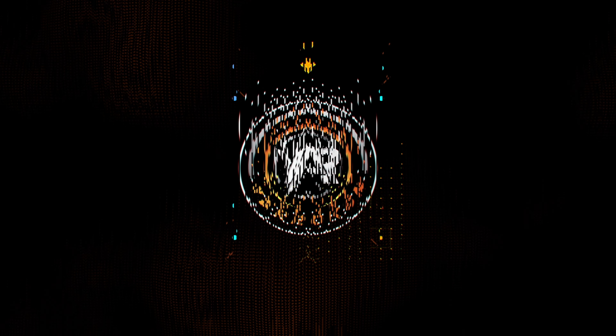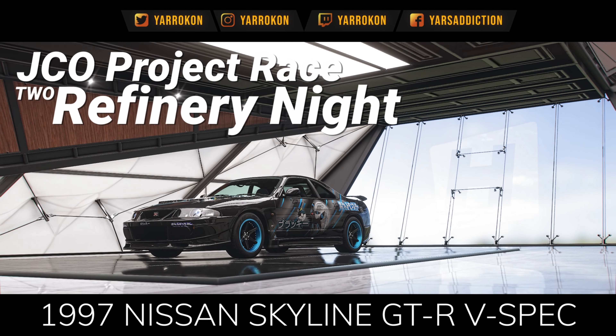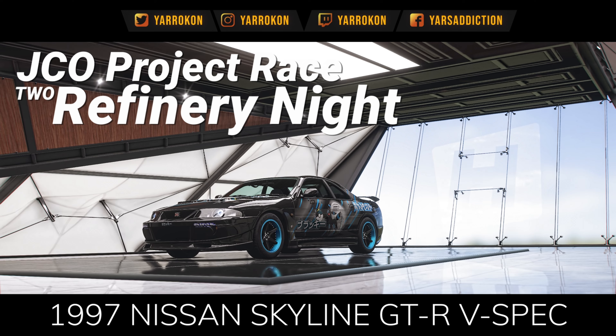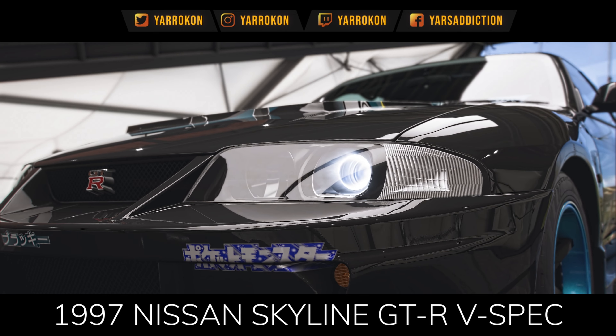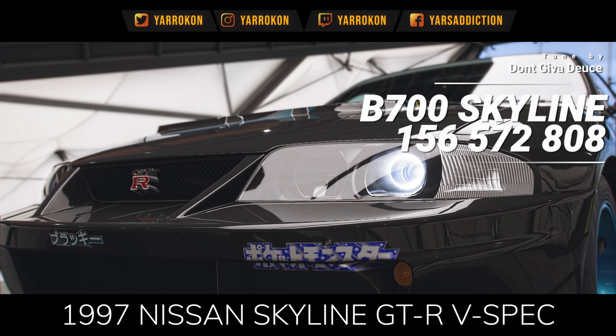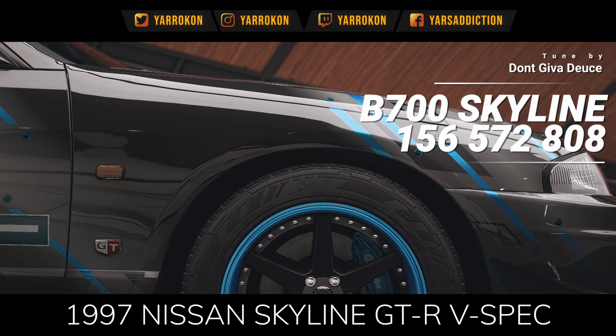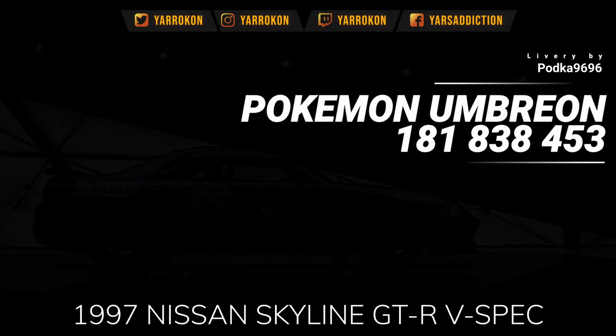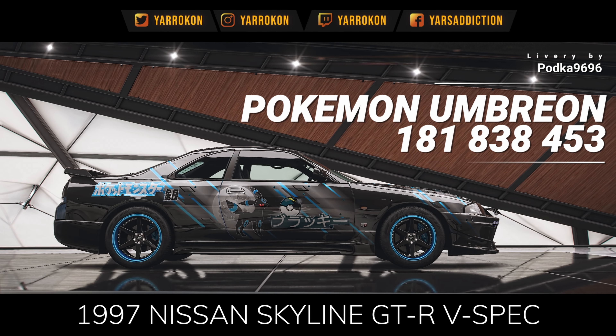Hello everyone, I'm Yarkon and welcome back for another Blueprint review — JCO Project Race 2. Josie has allowed us to add a little more power to the tires, so we're running a B-Class Skyline with this really cool livery from Podka 9696.